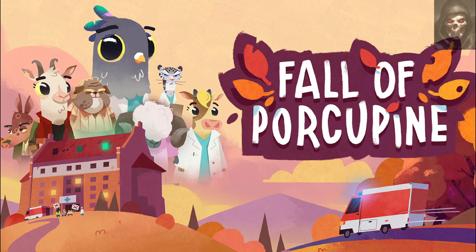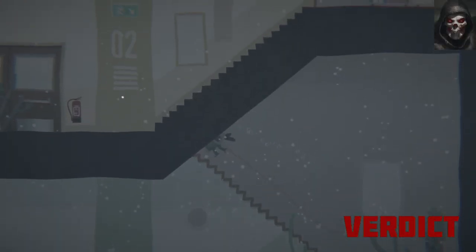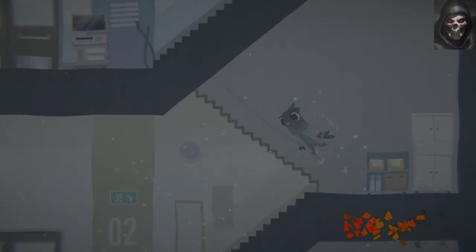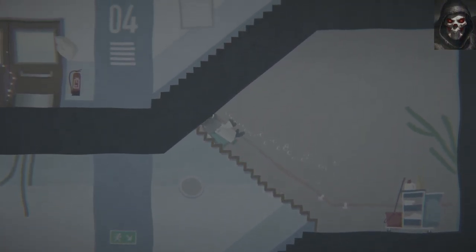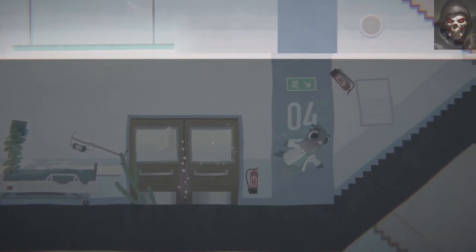This leads me to the rating. I rate games in order of: Avoid, On Sale, Great Purchase, and Must Own. My rating for Fall of Porcupine is a Great Purchase. The game does have its bugs, which could easily be patched out, but what is there is enjoyable and thought-provoking. The developers have gone in with a real understanding of what happens to a healthcare system that is stretched or underfunded and how this affects communities at large.